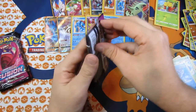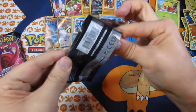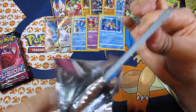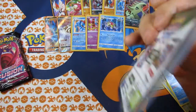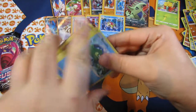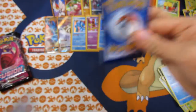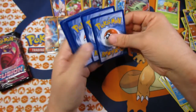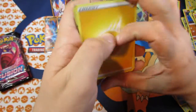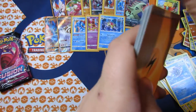Lots of holo rares which is slightly annoying. This card is slightly messed up — it's not been cut properly. Code card. Lighting Energy — it's not messed up I think. Lighting Energy.